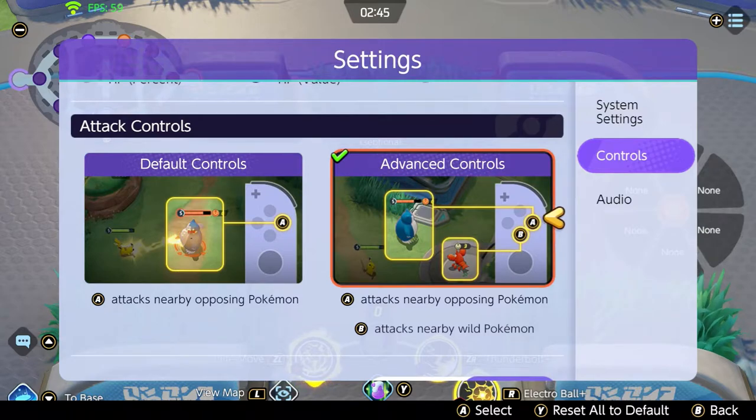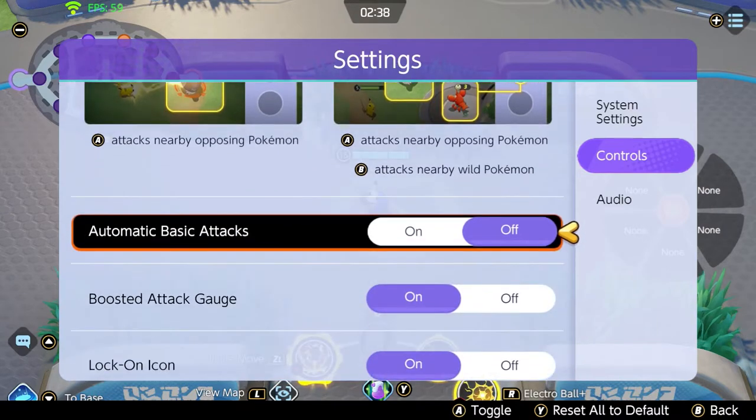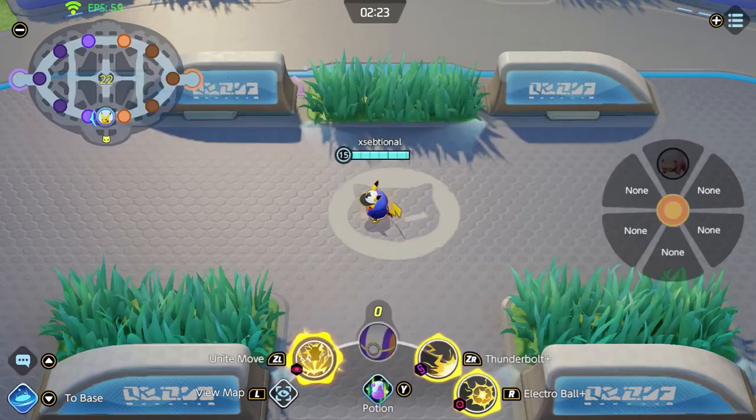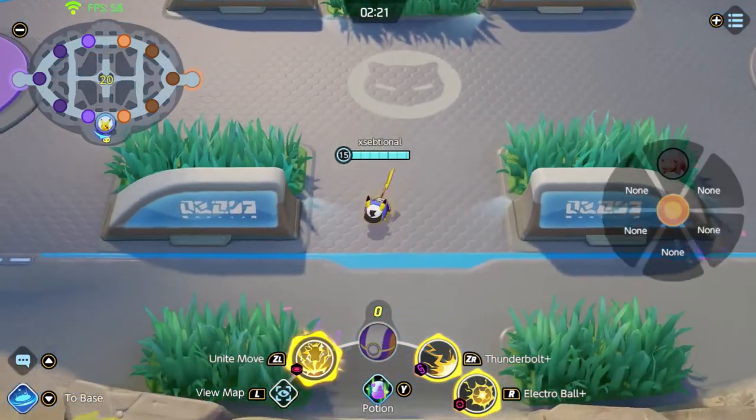Especially in ranked, if you just want to get the little wild pokemon for the extra XP, this option is so important. Definitely change this. Also turn automatic basic attacks off, because sometimes when you're close to Drednaw, Zapdos, or Rotom you don't want to auto-attack them, so turn this off.